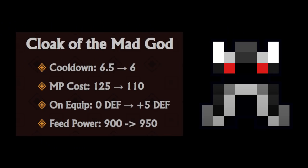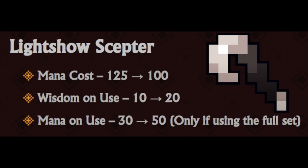Bottled Medic's Owen had the cooldown removed. Cloak of the Mad God: lower cooldown, lower MP cost, 5 defense on unequip, higher feed power. Light Show Scepter: lower mana cost, 20 wisdom on use instead of 10, which is then increased to 50 if you're using the whole set.